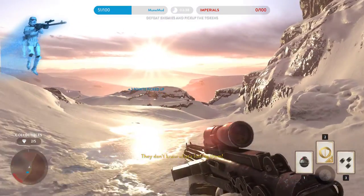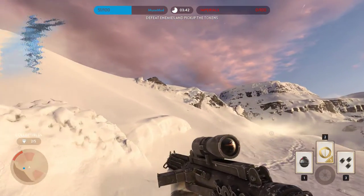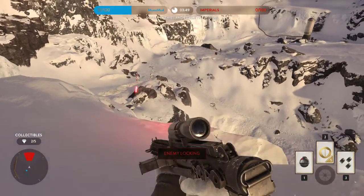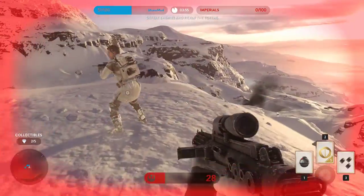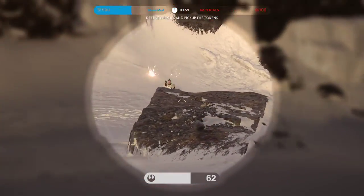Later on there'll be jump troopers — they're fun to shoot at while they're up in the air. Okay, so I'm halfway there and the Empire has no points — that's awesome. If you scoot back and hide for a little bit, your shields do recharge.